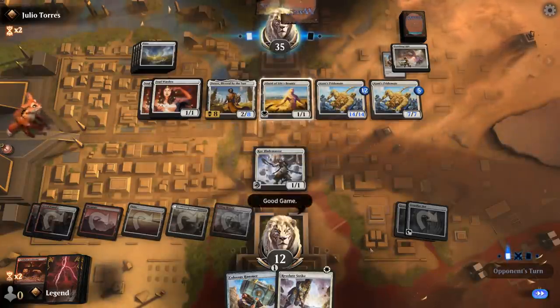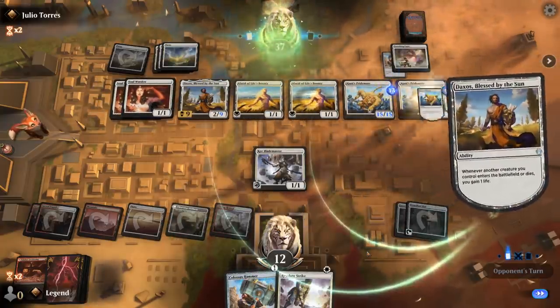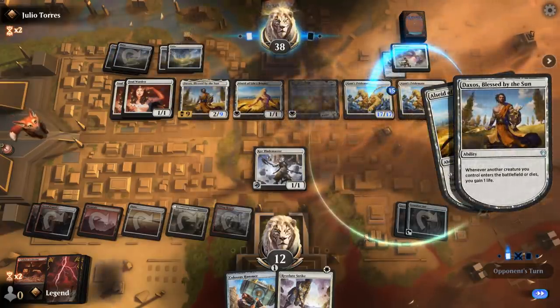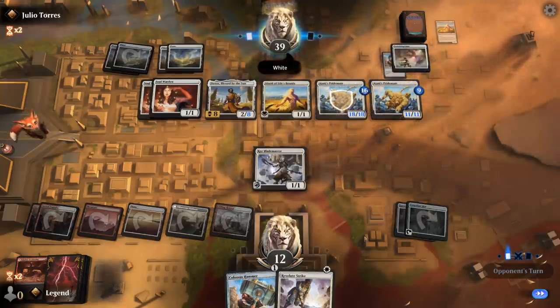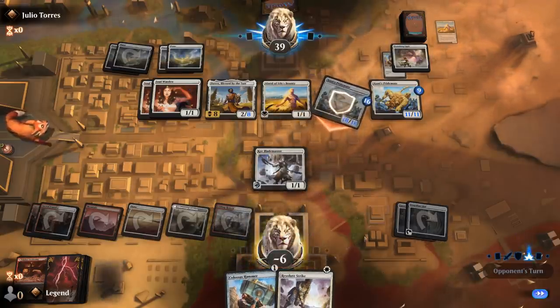GG's. A Pridemate with Protection from White gets across the finish line. Alright, onto the next one.